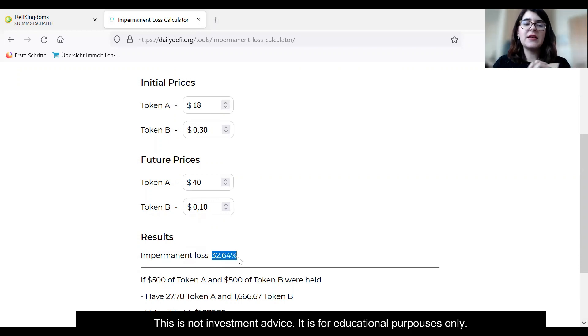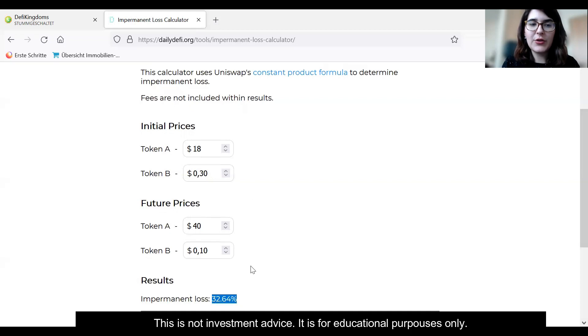But you always have to put it into perspective. If you have a very high annual return of, say, 400%, compared to 32% impermanent loss, it's of course something you can live with. So this is how you calculate impermanent loss, which is the risk that can occur when you invest in liquidity pools.